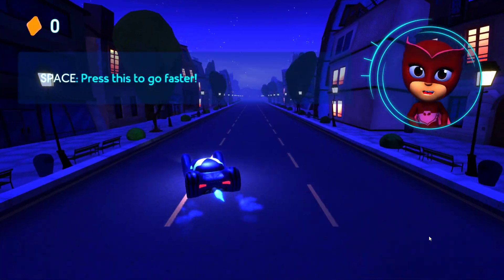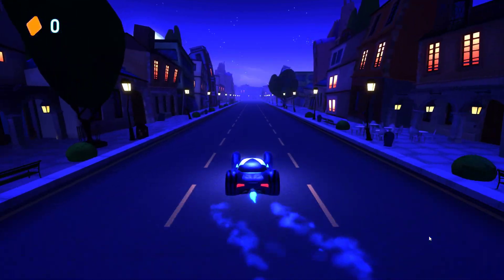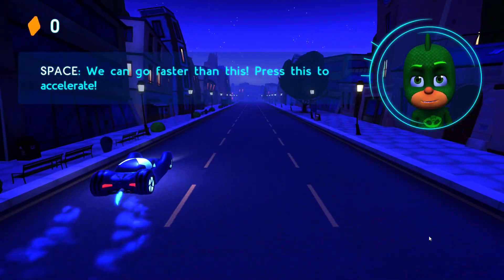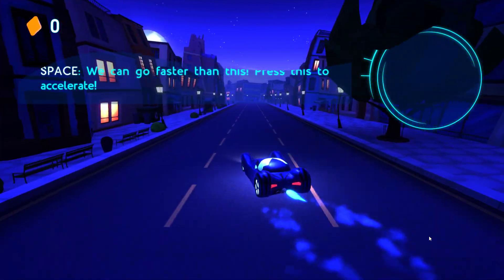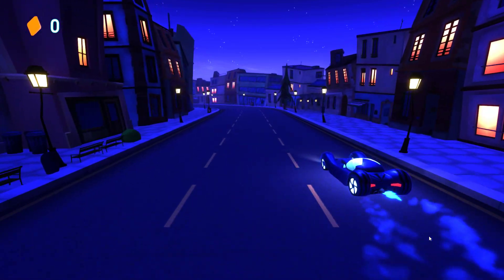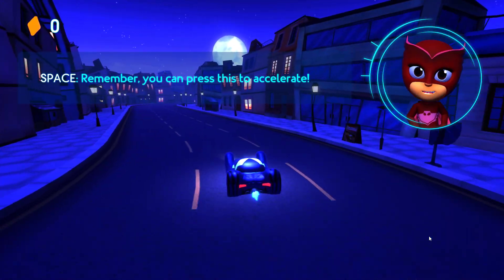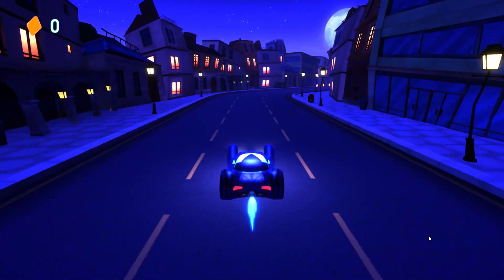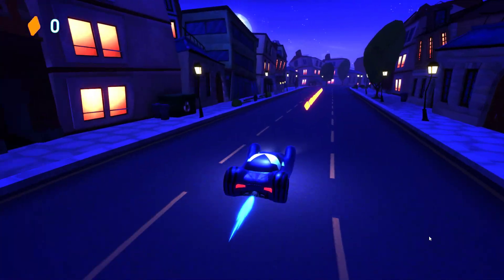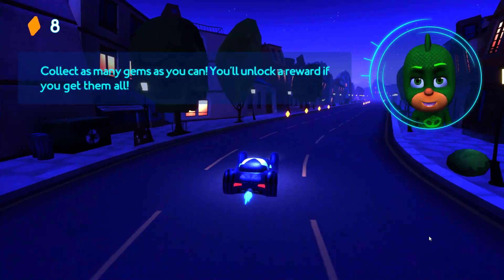Steer the car with the left stick. Press this button to go faster. We can go faster than this. Press this button to accelerate. Select as many gems as you can. You'll unlock a reward if you get them all.